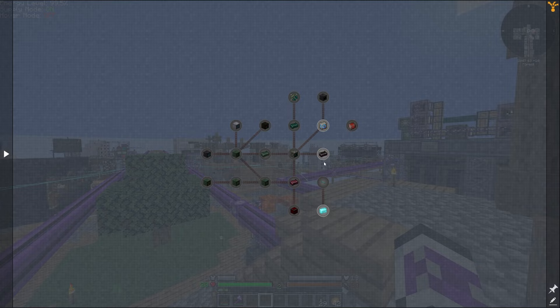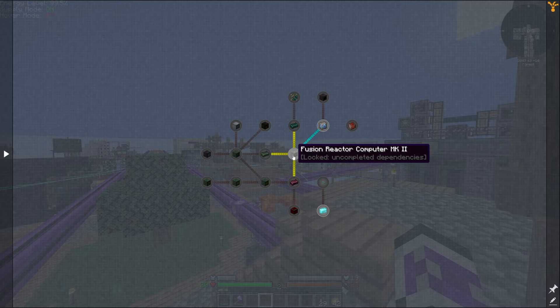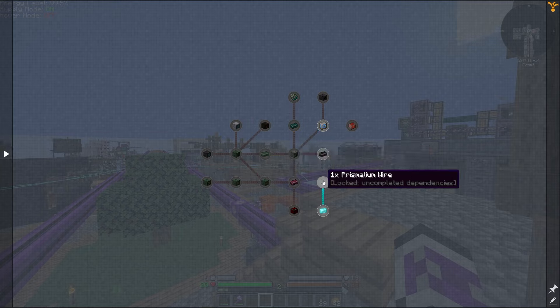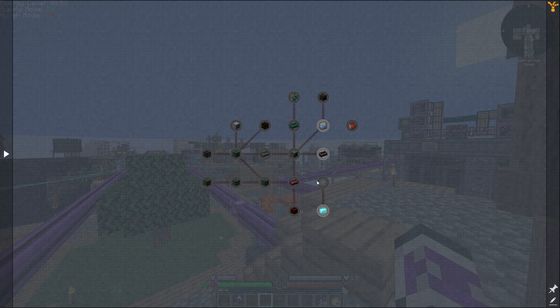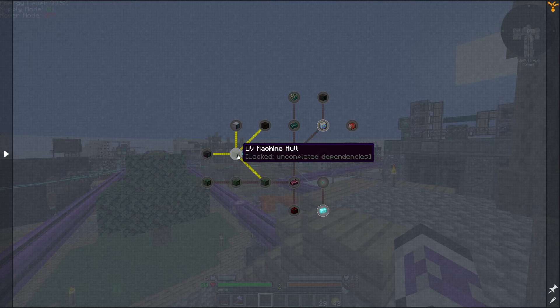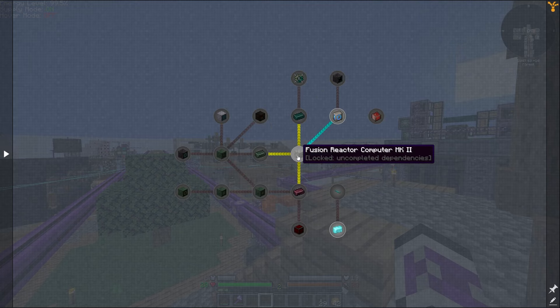So I'm moving on to UV. It looks like the main thing in UV is the fusion reactor — the Mark 2 — and that kind of locks everything else behind it. So I'm going to have to make that before I make the energy hatches even. That would also mean making the wires isn't terribly useful yet. I can't even make the machine hull for the energy converter.